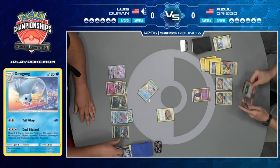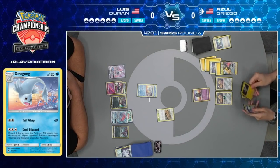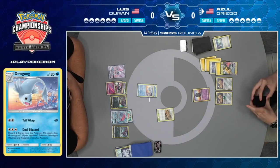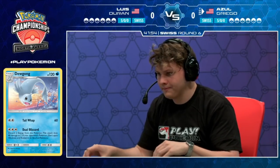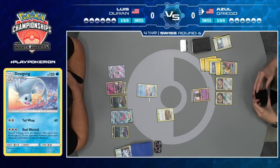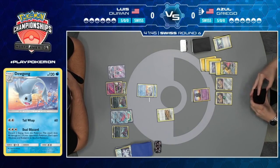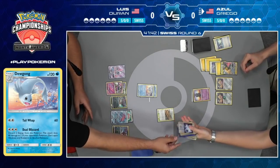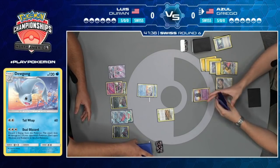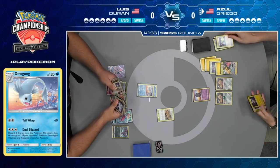60 damage on the Pikachu and Zekrom GX. 60 damage on the Jirachi. No cards in hand for Luis. Azul is still working with a pretty dead hand — some playable cards but nothing he really wants. That play was really rough though. If Azul had access to a Guzma, he could just take the knockout on the Zoroark GX on the bench. But luckily for Luis, he does not. And this is what the Power of Alchemy does for Luis.